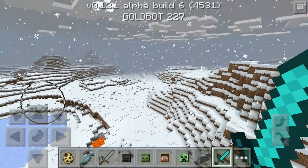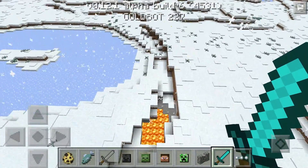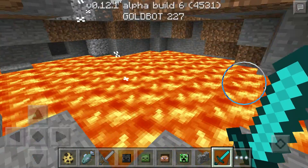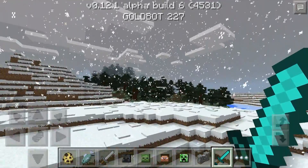Back to the changelog — lava now glows brighter. It's most noticeable in the Nether because that's where the most lava is. You can see it looks a little bit different, a little more vibrant. Not a major change but a nice tweak.